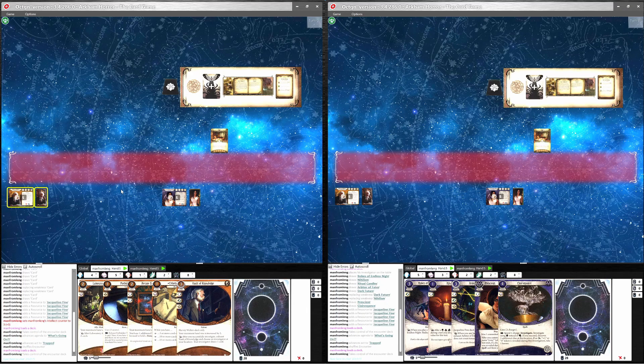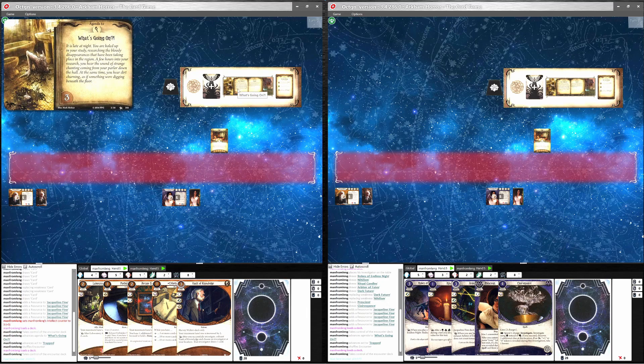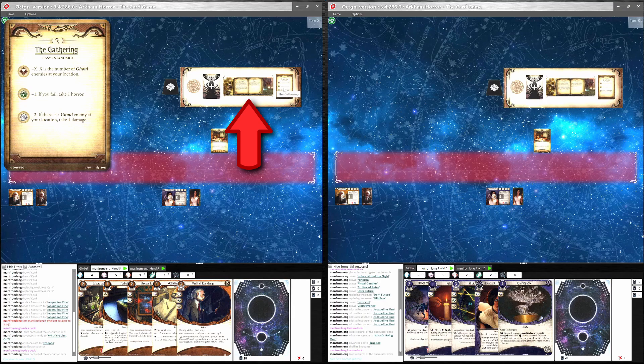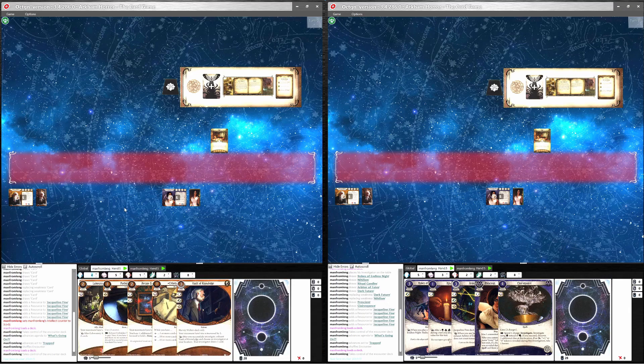For example, I have loaded The Gathering scenario into the first instance. You can see the starting location, The Study, is on the virtual tabletop, and Agenda 1A, Act 1A, and the scenario reference card are in the holder for the encounter cards. I have also loaded the Standard chaos bag for the Night of the Zealot campaign, which you can find in the chaos bag deck under the Global tab.